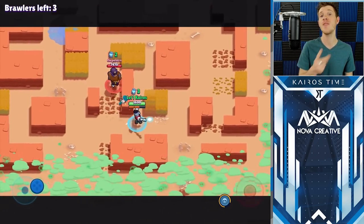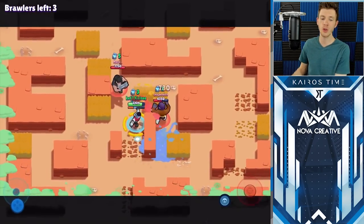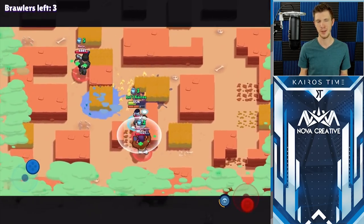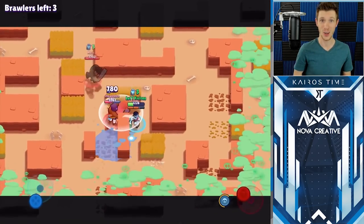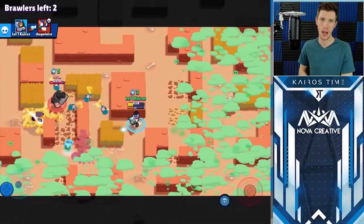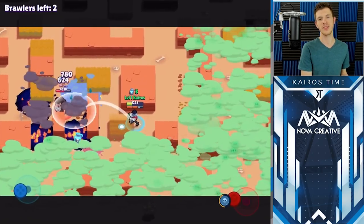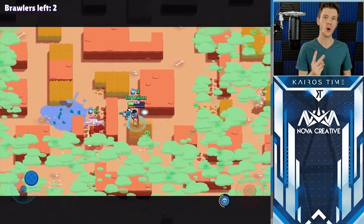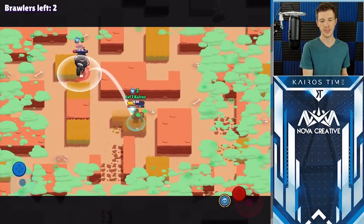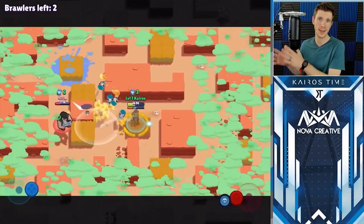So what if you could actually get to phase two faster? That would mean you could speed up progression by using the ad doubler system to your advantage. You can actually get to phase two faster by converting your gold to power points, and you do this by purchasing daily power point specials available in the shop for two gold for one power point. By purchasing these specials, you actually trade your gold for power points, which will help you get to phase two of your progression even faster.